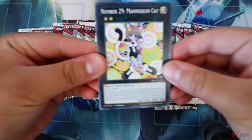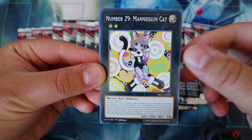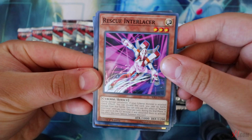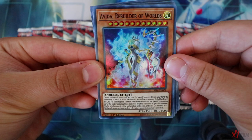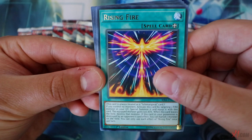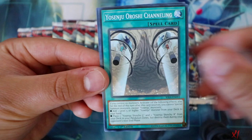First pack - Number 29, Mannequin Cat. I'm really glad that this card is common because I truly believe that she's just as broken as Summoned Sorcerers, but probably even better. She's six years late, but better late than never. Also got Rescue Interlancer, Dream Mirror Fantasy, Alvita Rebuilder of the Worlds - looks like a Cyber version of Dragon Rulers. Rising Fire, a new Salamangreat card, Fuma Wave, Baba Barber, and Yosenju Sword Sting.